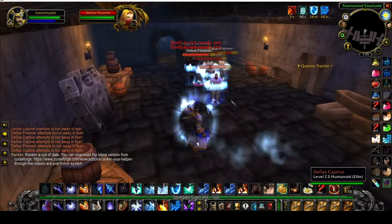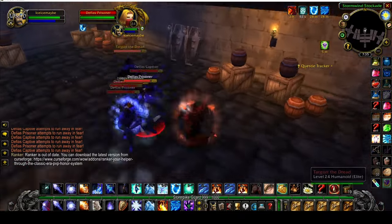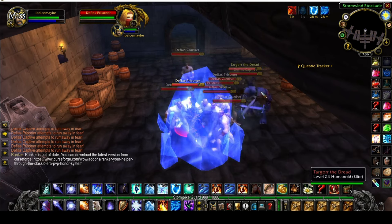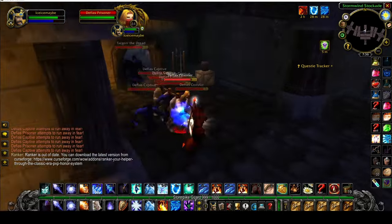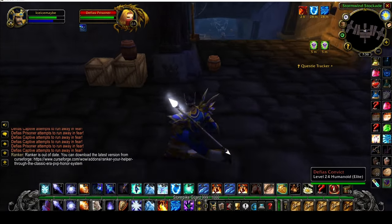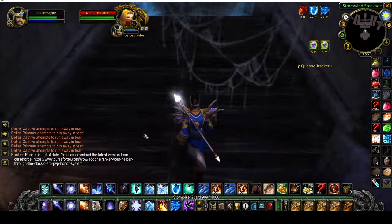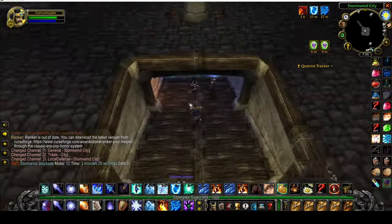Another thing that can happen is your Nova breaks and everything goes bad and you need to Ice Block. The main thing is to use your whole Ice Block. Make sure Blink is off cooldown, because when you come out of Ice Block you can instantly blink away, wait for the mobs, hit them with another Frost Nova and start over. Don't Ice Block and immediately cancel it — wait, let Blink come up, let Ice Barrier come up, let all your cooldowns come back, and then you should be good to get away from the mobs.